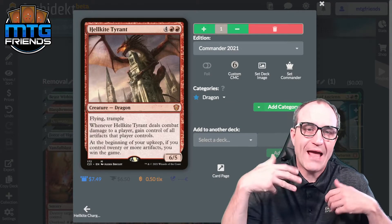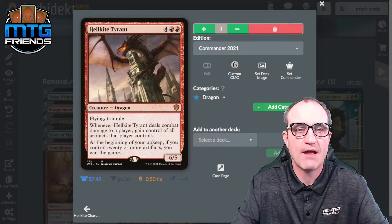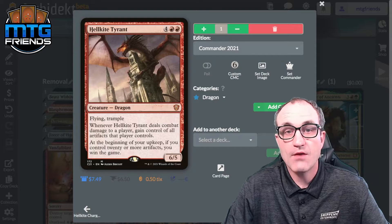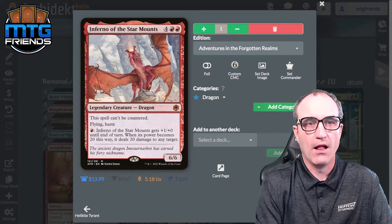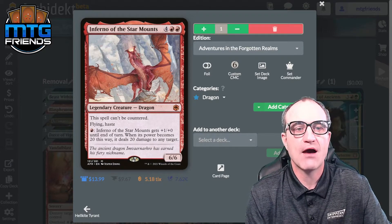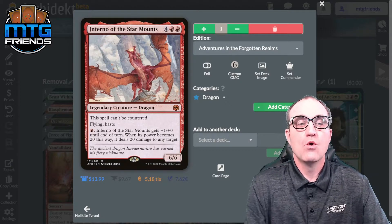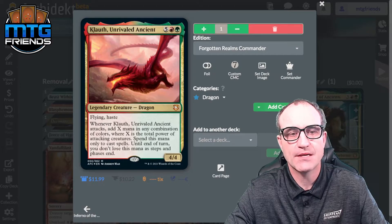Hellkite Tyrant — we've got some artifact token generation built into this deck. It's a beefy 6/5 flyer with trample and an alt-win: whenever Hellkite Tyrant deals combat damage to a player, gain control of all artifacts they control. At the beginning of your upkeep, if you control 20 or more artifacts, you win the game. We do have an infinite combo that generates Treasure tokens for that. Inferno of the Star Mounts — right out of Adventures in the Forgotten Realms. This spell can't be countered, it has flying and haste, and whenever you add red mana to it, it gets +1/+1 until end of turn; when its power becomes 20 this way, it deals 20 damage to any target.